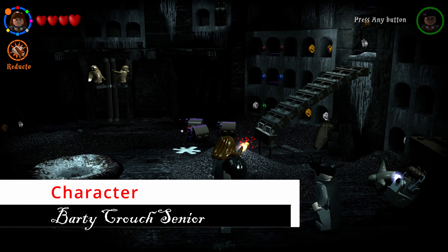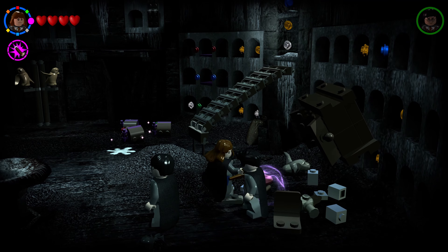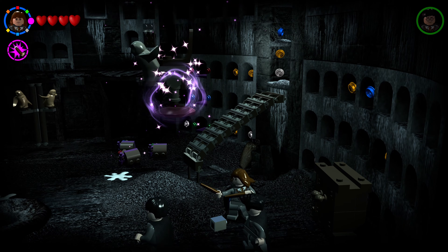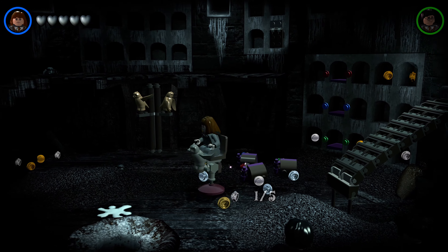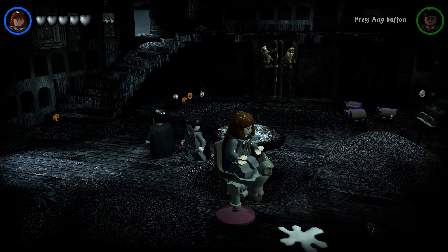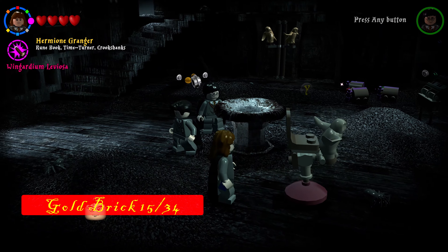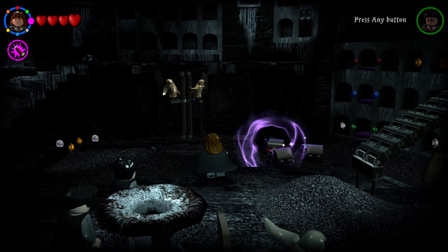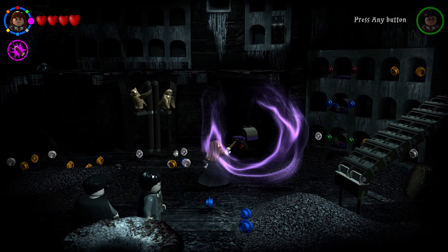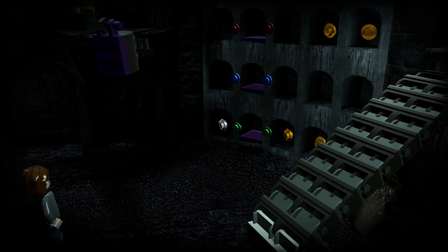To the right is a cabinet with a reducto lock — shoot it, then Wingardium Leviosa the cabinet to dump out pieces, and build a plunger chair. Hop on it to clean up all five bird poop spots on the floor to earn your next character. Then place three colored mail items into matching colored mailboxes — owls will come collect them and spawn your next golden brick.